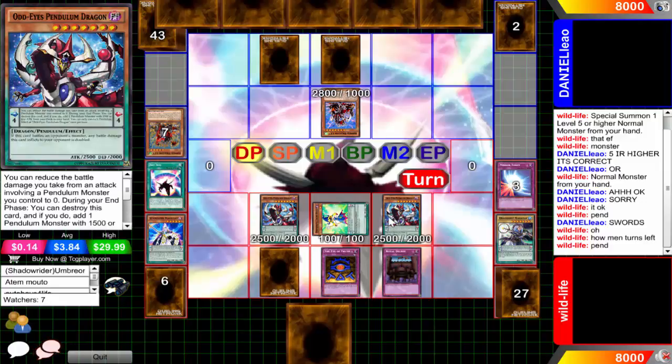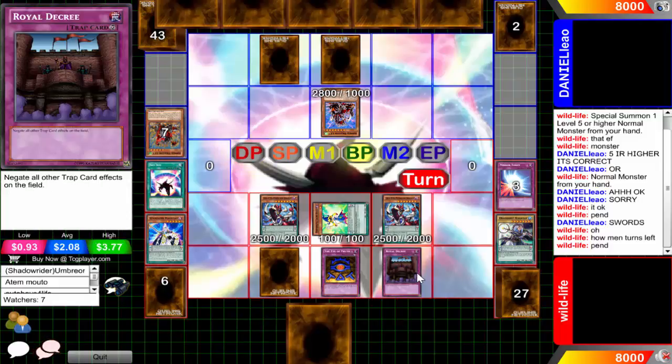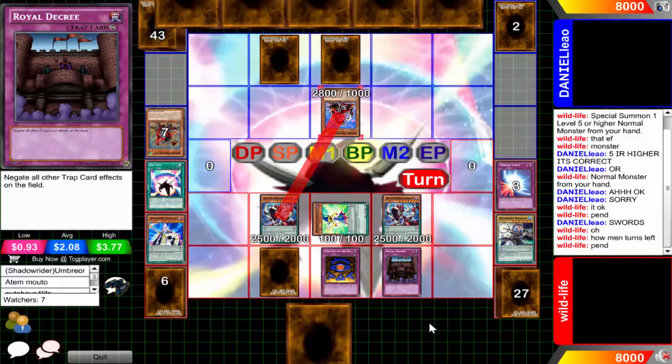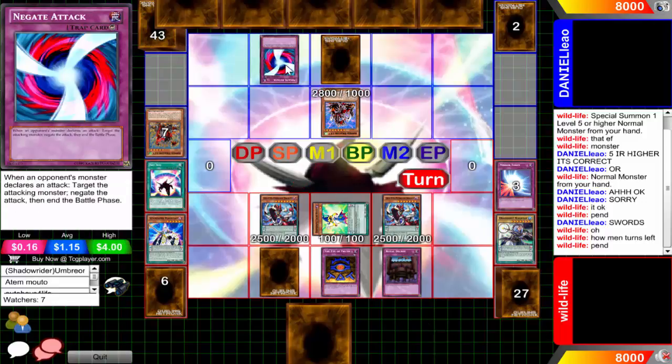Meanwhile Wildlife - I guess he doesn't want to exceed or anything, whatever. This is probably going to be a long duel. He's got quite a bit of cards to work with. Unfortunately there's that Decree - there's no real need to activate it because none of those set cards were a threat. I guess you don't want your opponent to gain the 1000 life points, but then again, why did you activate the Eye of Truth in the first place?